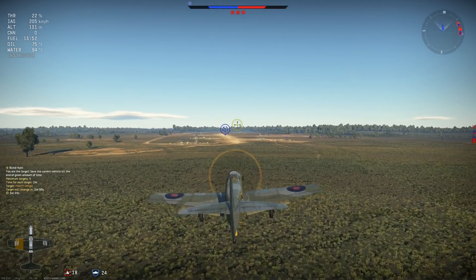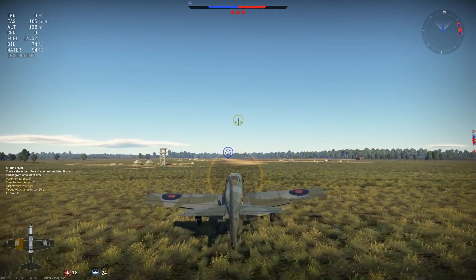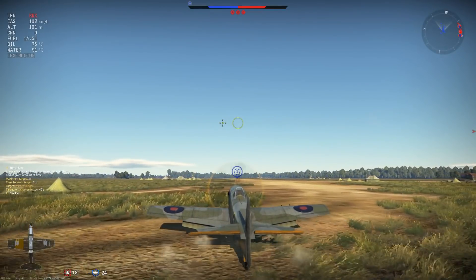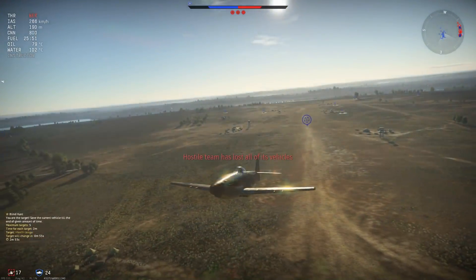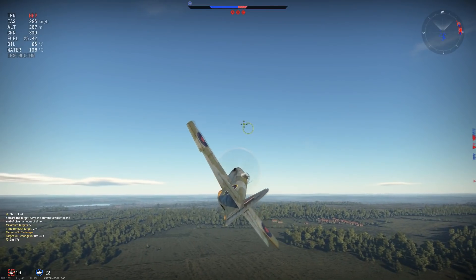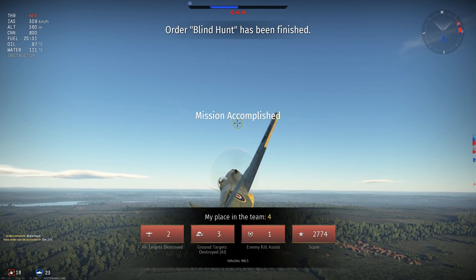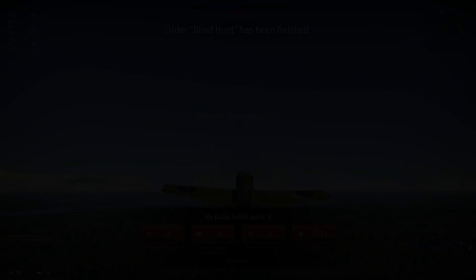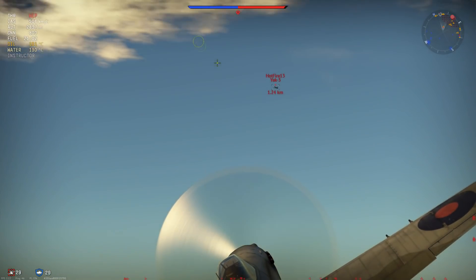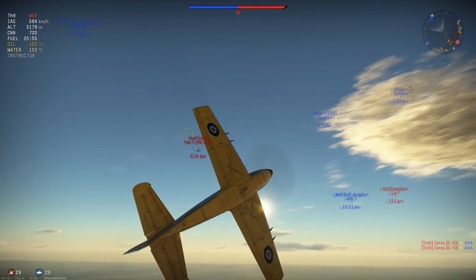There is good firepower on the plane — when the Hispanos work. You have four 20mm Hispano Mk II cannons with 200 rounds per gun. I used stealth belt and 600-meter convergence. If they work they're great, but you get a lot of sparkles with the Hispanos these days and the guns overheat rapidly. The gun placement is bad — they are spread widely on the wings and both pairs are spaced out a lot, which means you often only get one or two guns on target, creating more hits next to the sparkles already.